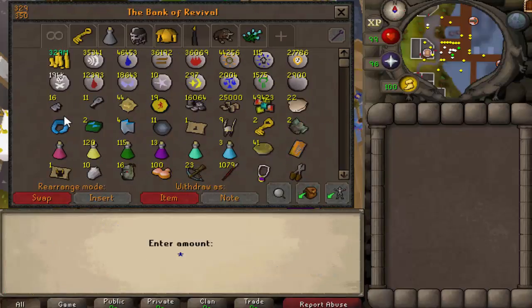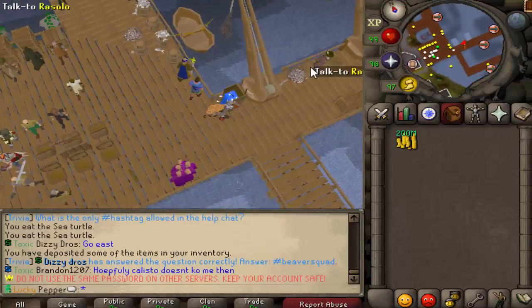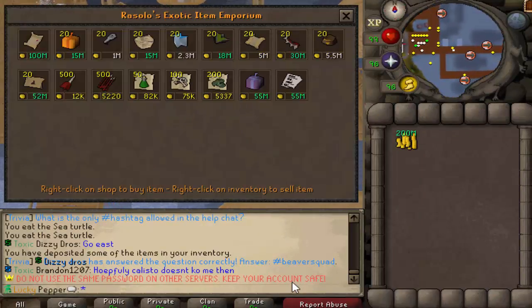Let's drop 200 mil — this is probably a bad idea but I'm gonna do it anyway. So if you're not familiar, Rozalo is in-game and basically he comes and goes every three months or so. This is his second time being in. Cheers to the server for lasting that long — we're almost at seven months. He always has different stock every time he comes.